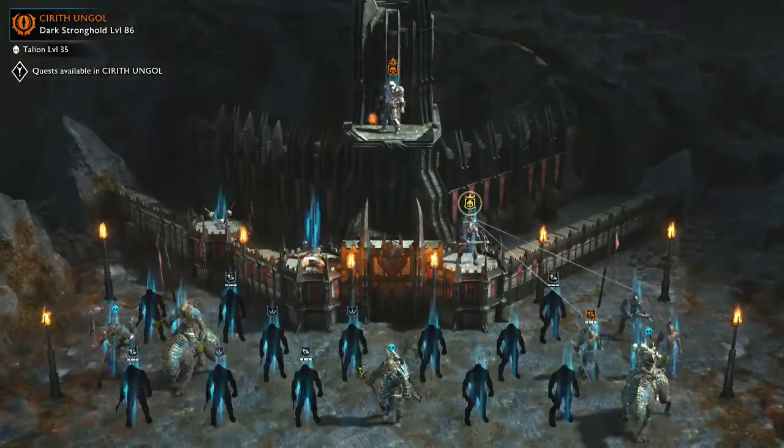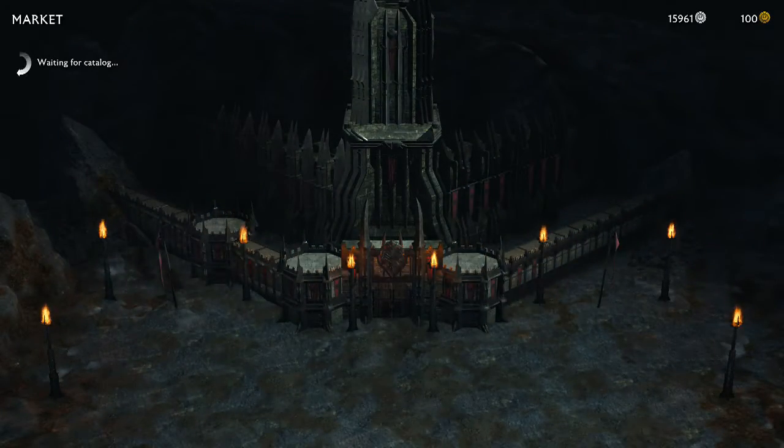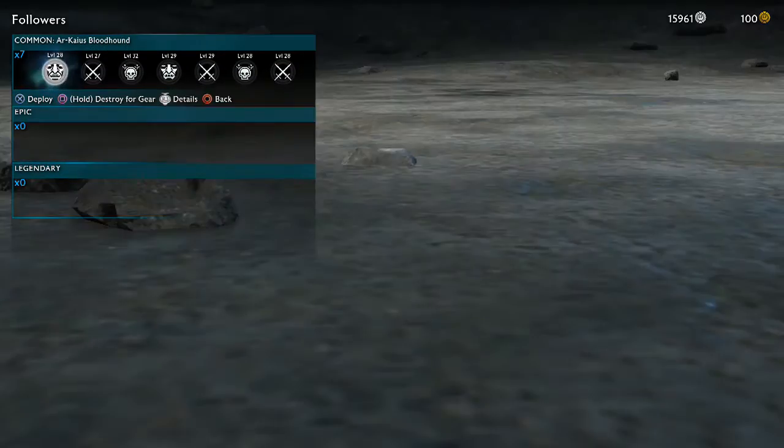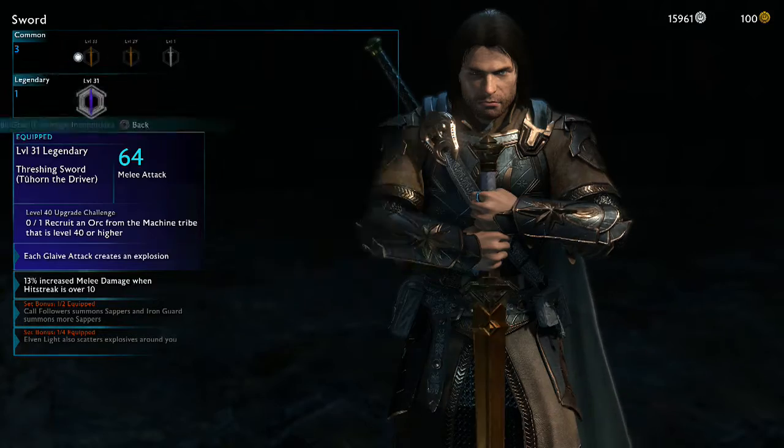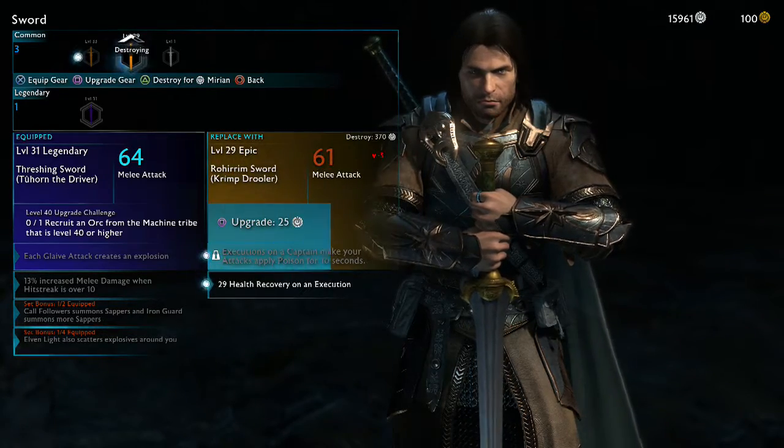Just keep buying at the market. The way to get coins is by doing missions and collecting them around the map. You can also get coins by going into your inventory and pressing Triangle to destroy items for Mirian.